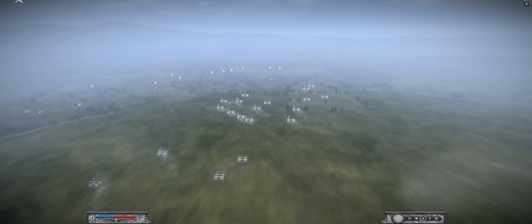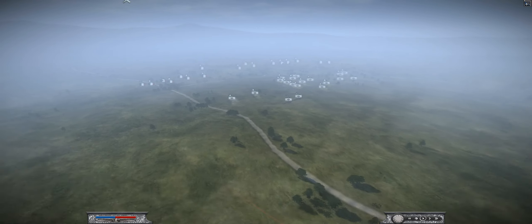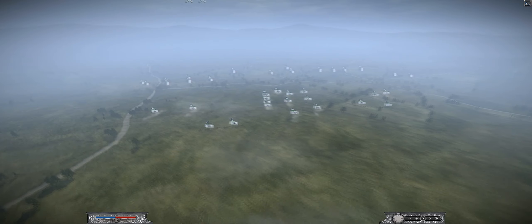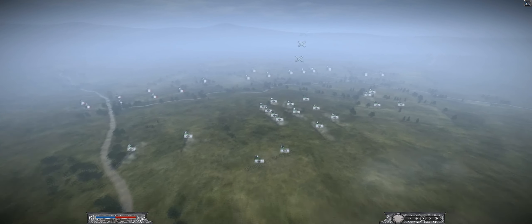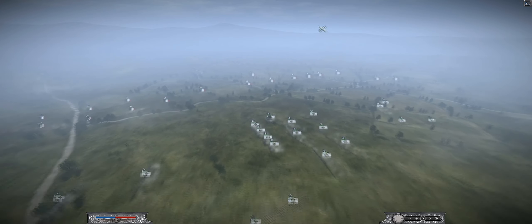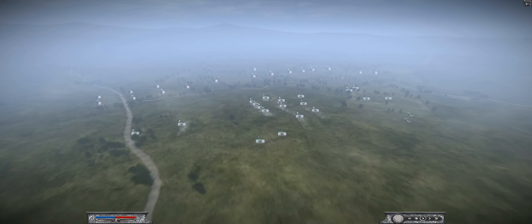Mine is pretty much a normal sort of Prussian build - your 5 lights. I've got 3 foot guards, standard general, 3 lancers and 1 life hussar, is what I've got actually, and a bunch of line.